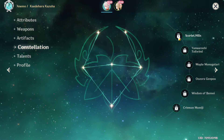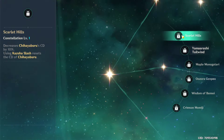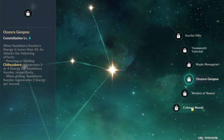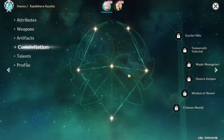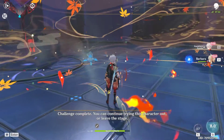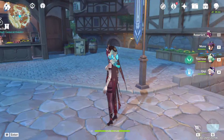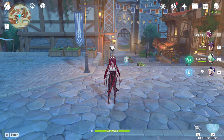If you can pull for more constellations, C1 is already very good, and C2 increases Elemental Mastery further. C4, in my opinion, is not that important. C6 requires a lot of money — a free-to-play player with limited primogems likely can't reach it. Overall, Kazuha is a main damage dealer, but you can switch in and out easily to create more reactions without losing benefits.